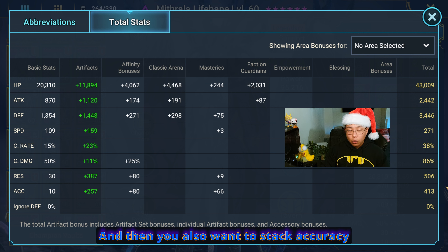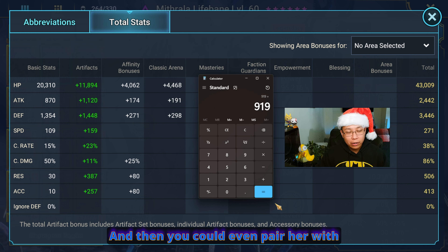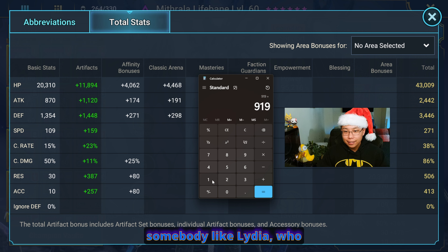With her passive she takes the accuracy and stacks it onto her resistance. So when we add the resistance to the 506 — plus 15 — we're at 919. And then if we add the extra 80 points of accuracy that bumps it up to 999, which is kind of annoying. You could even pair her with somebody like Lydia who has a resistance aura of 100 points — only in Arena though — and that's easily over 1000.